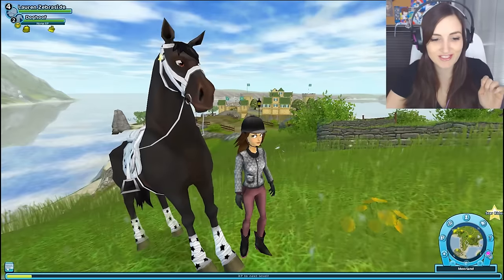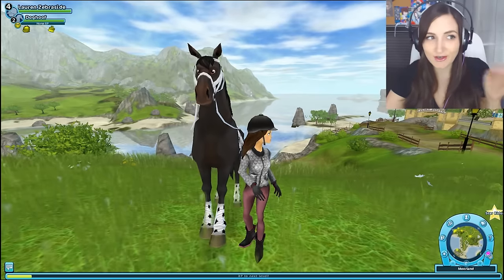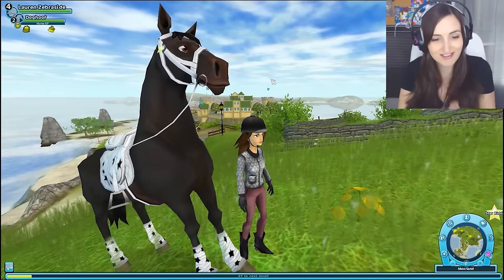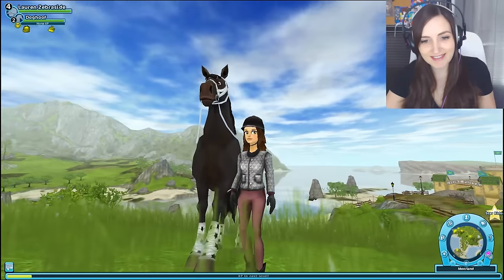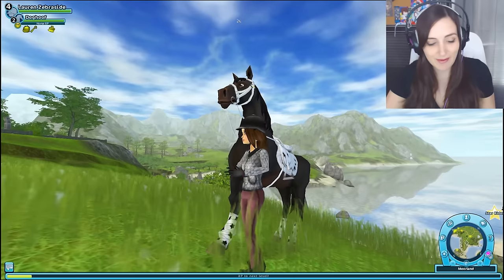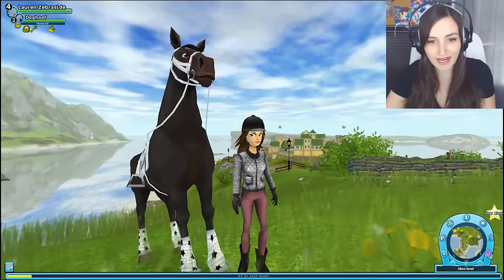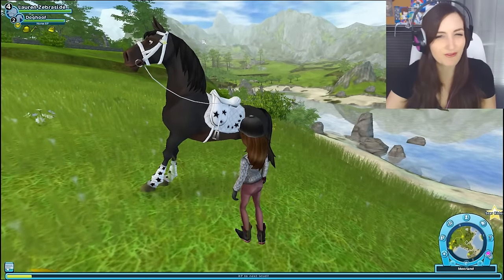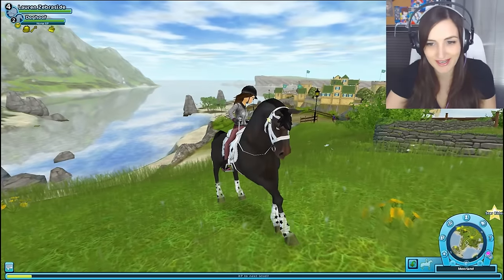They have a drop-down menu of all these different words. So I did my regular first name, and then I was trying to do a Z-side thing, and the only Z word I could find was 'zebra.' They had 'side,' and thus Lauren Zebraside — close enough! My horse's name is Dog Hoof. I was trying to model my horse after Dexter, and they didn't have any drop-down words for the horse's name that resembled Dexter.